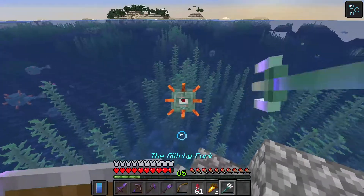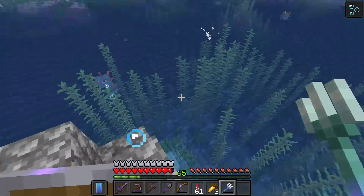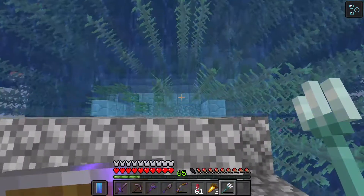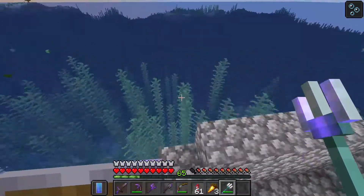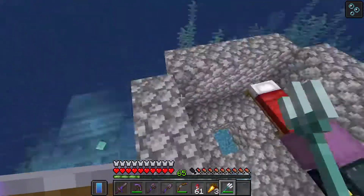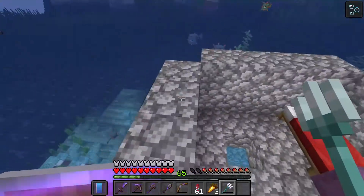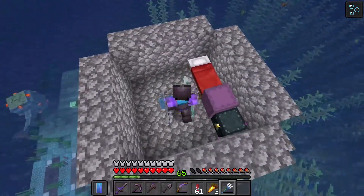There's actually another thing that these monuments are useful for, and it has to do with the guardians over there. When we kill them they're going to drop a couple items — you'll notice they drop prismarine crystals, and you can use these to craft the prismarine blocks. So if you need a renewable source of them, you can always first mine out the ocean monument and then build a farm afterwards. They're usually some of the best XP farms in the game, so we're definitely going to build one of them later in the series.